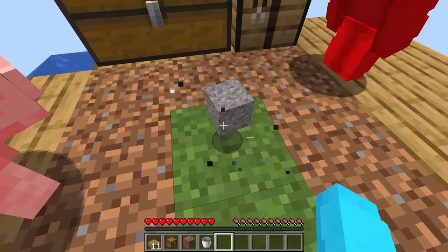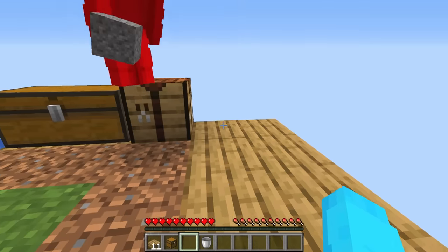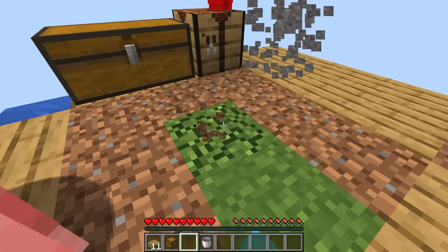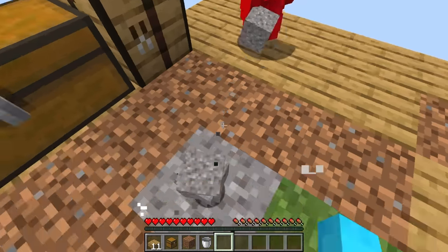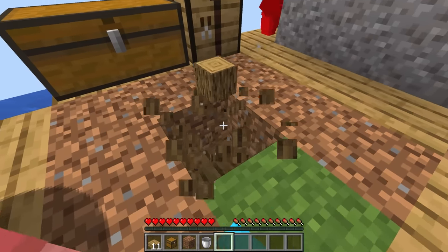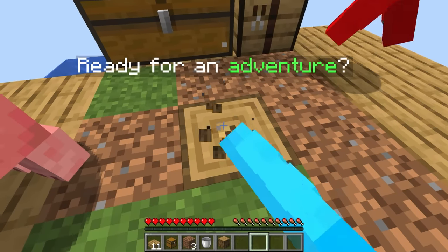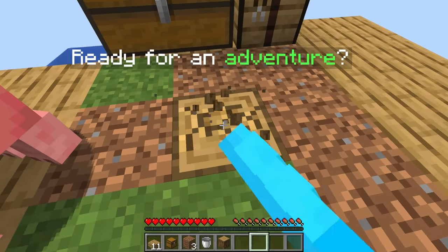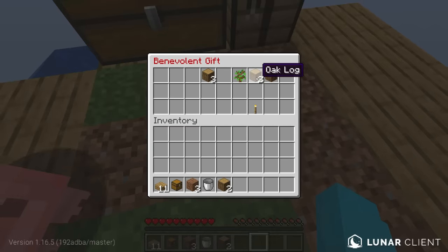Our first gravel! Just take this Cash and place it, and keep mining it so we can get some flint. I'll keep trying to get flint. Come on, give me flint! This is ready for an adventure — I love adventures.